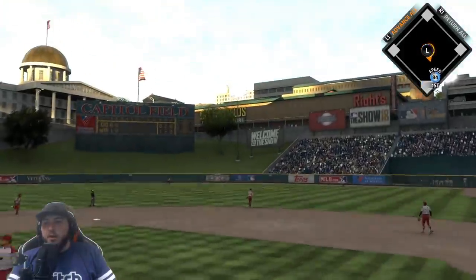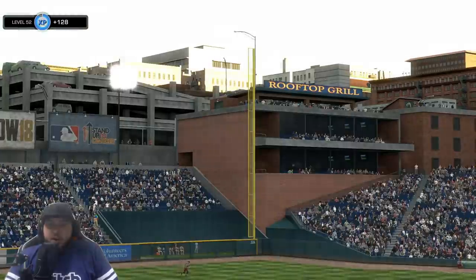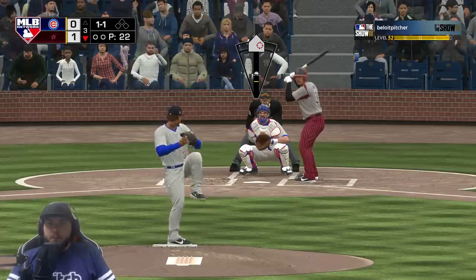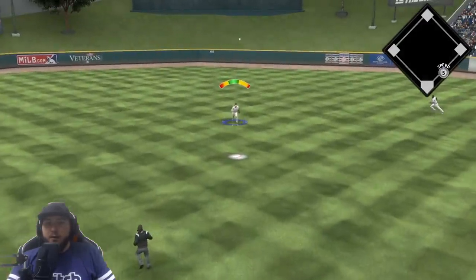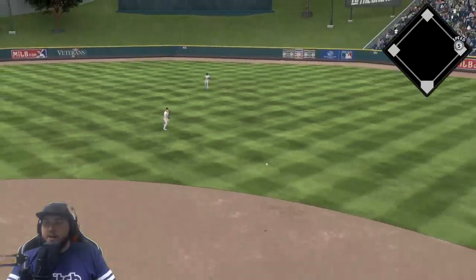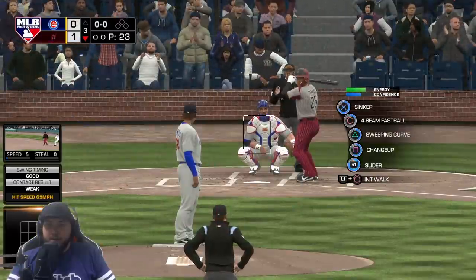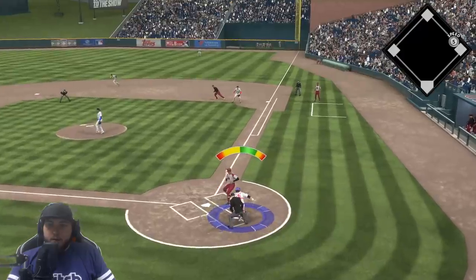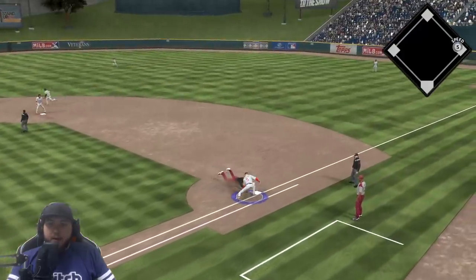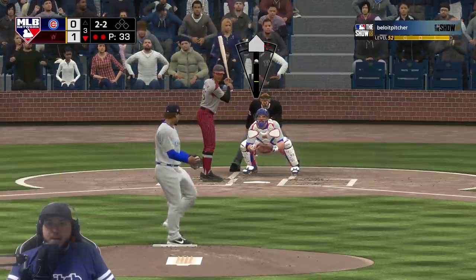Mike Trout is up — looks like it's gonna be a fly out. The bats have to start getting going. Change up — Trout pops this one up. Felix Hernandez really gets that one to drop in, not good with zero outs. But we get him out on the 10th pitch of that at-bat.